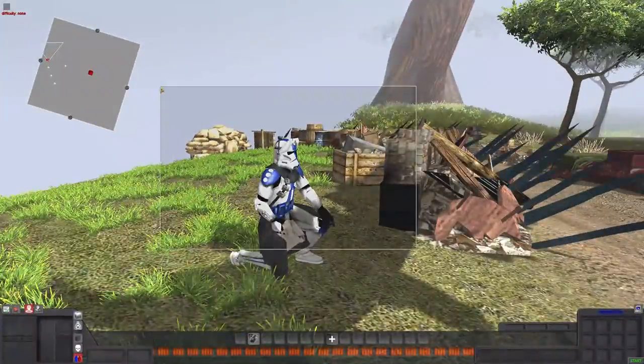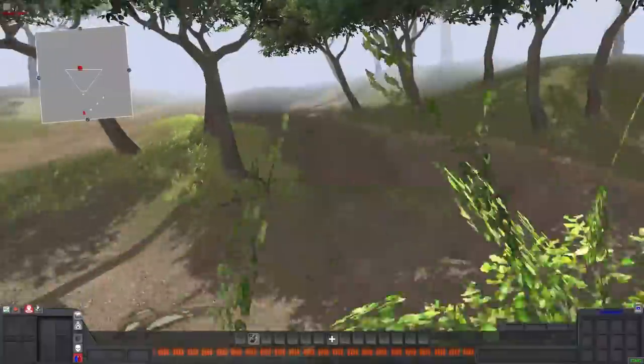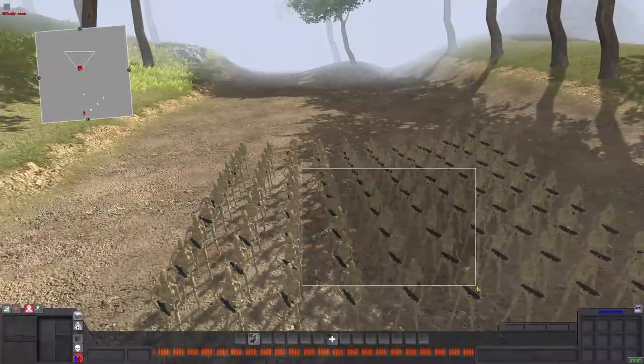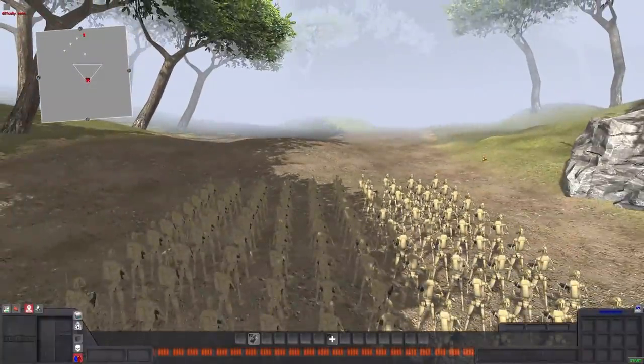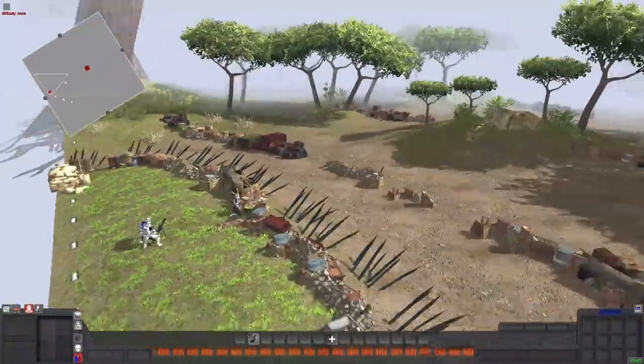Let's name him Chaz McGee. Clone Trooper Chaz McGee is going to be spotting for the mortar. In the next battle, I'm thinking we're going to do 10 mortars and 500 enemies, and then finally we'll do 100 mortars versus 1,000 enemies, just to keep on kicking it up a notch. I think it's going to be really, really exciting.